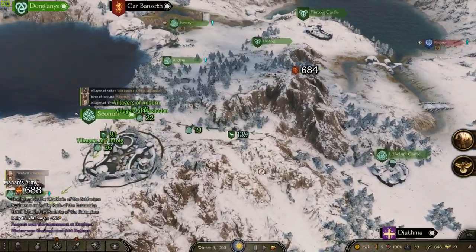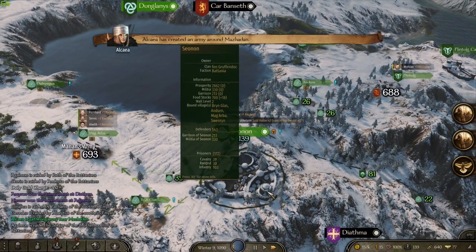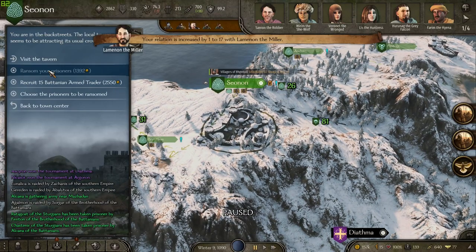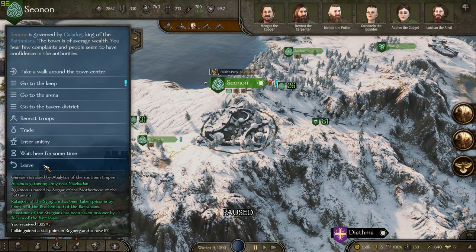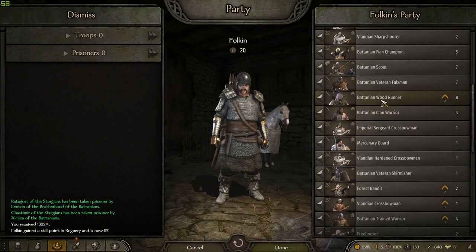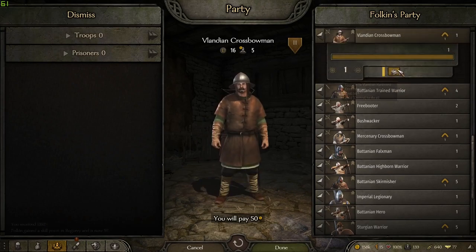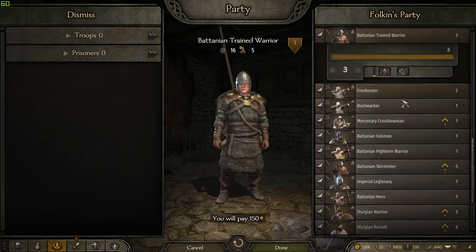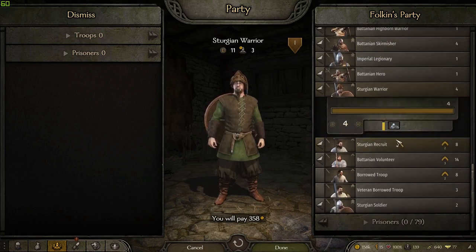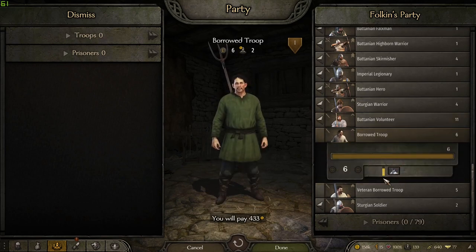57 prisoners sounds like a good amount of cash we can get back here. We've been basically building up the Batonian economy from doing this, and getting our roguery up as well — it's not half bad. I think we've gotten to the point where we have a leadership perk or something that's giving us a little bit of experience passively. Yeah, that's good for us — really good for us.